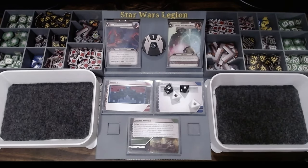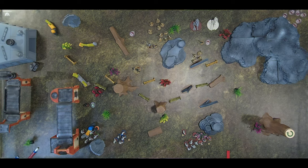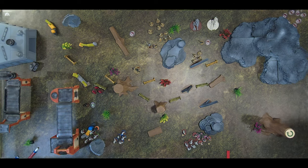We'll force barrier one of the crits with Palpatine. So we'll be rolling for three. We lose one. They have two wounds each. This is where I start rolling bad.